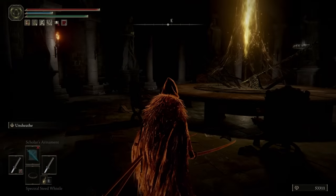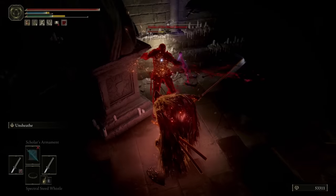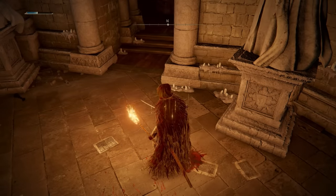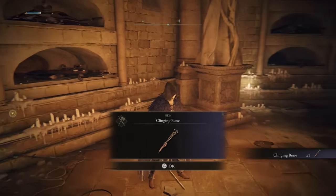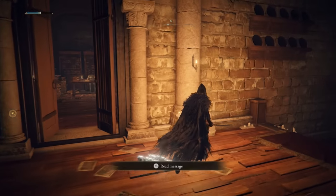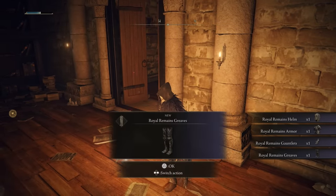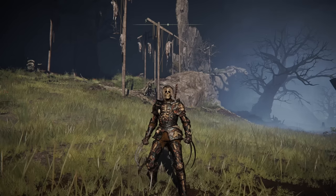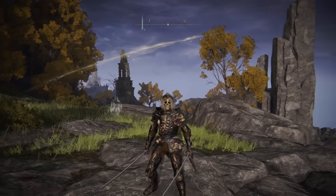Once you get the medallion, head back to the Roundtable Hold and you'll notice you get invaded a fourth time. Defeating this enemy — the same character who sits by one of the rooms — is what you need to do. Once you defeat them, reload the area, go back to where they were sitting, and you'll get the full Royal Remains armor set. I like these intriguing undead-style armors — the aesthetics are really nice. It's on the heavier side but not as heavy as some of the previous ones, and it's definitely something worth checking out early in the game.